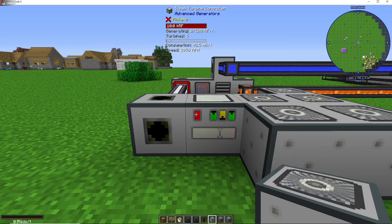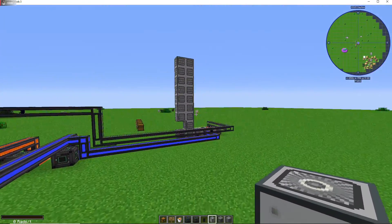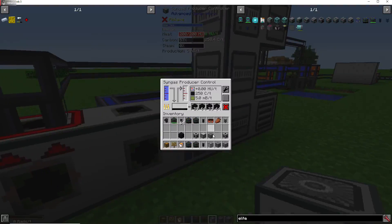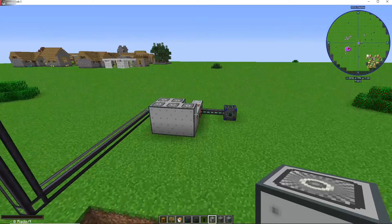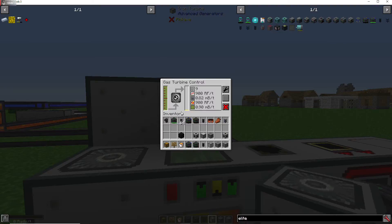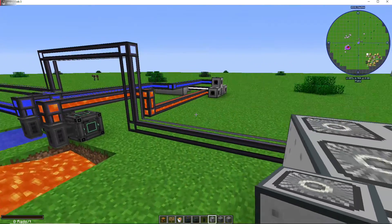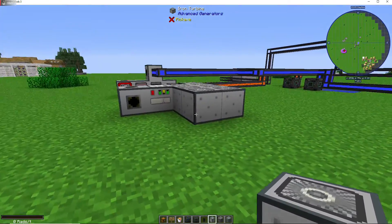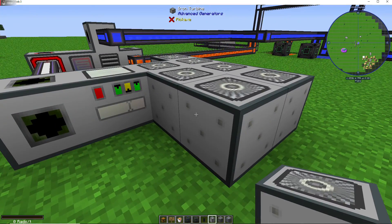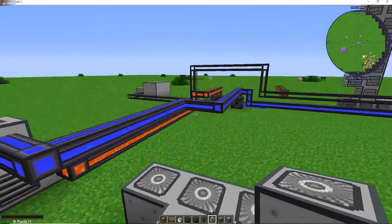Each iron turbine adds 500 RF per tick, then 600, then 700, and so on. The same applies to the syngas gas turbine — each turbine added gives another 100 RF per tick. For steam it used to be 80 RF per tick per turbine, but now after the update it's 100 RF per tick, which is fine.